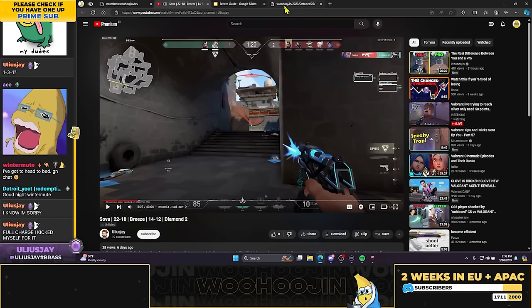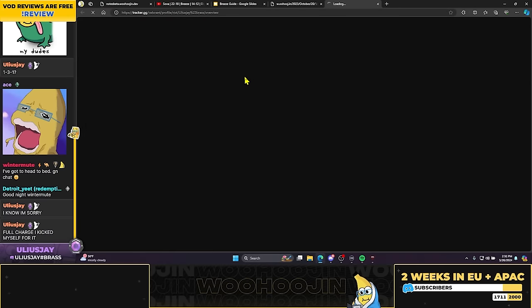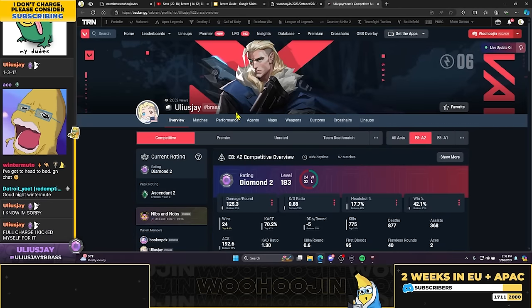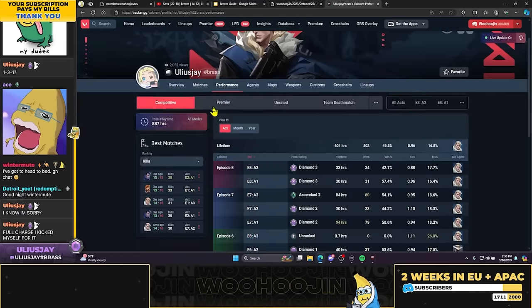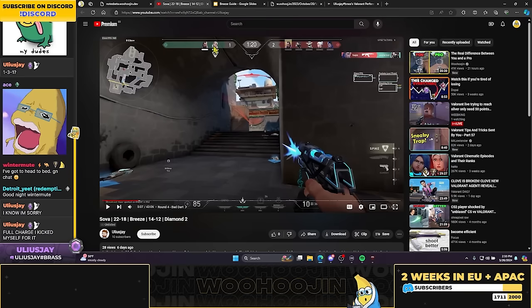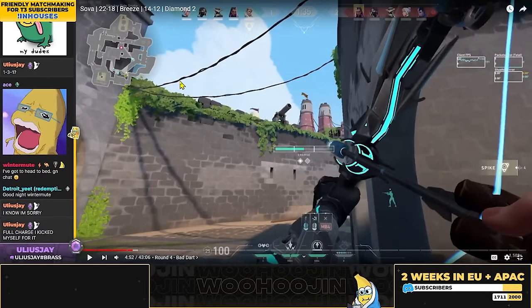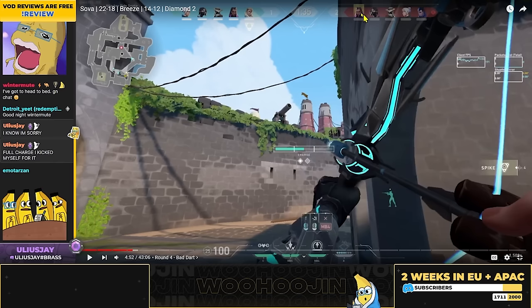You're not thinking at all about the enemy team whatsoever, about your comp whatsoever. We have way too many Viper hours to be missing this — this dart should be totally natural. I don't want you going 'oh I've got a sick lineup.' I want you going 'their Viper holds B weak, let's hit B' — and then you just happen to have a lineup for it. Your thought process is: identify a good lineup first, then try to force it into your play. It looks so strange. Their Reyna keeps fighting doors blind.